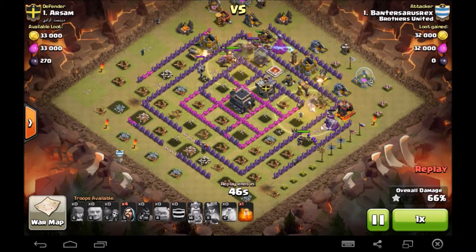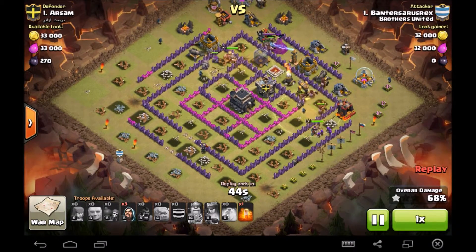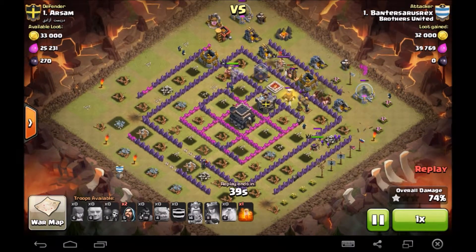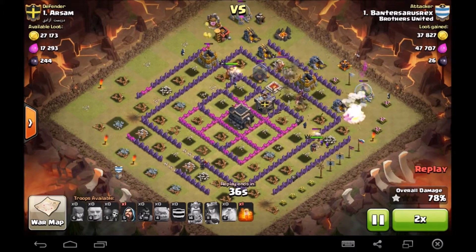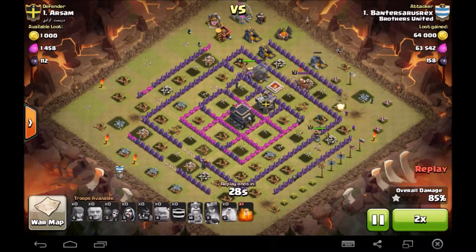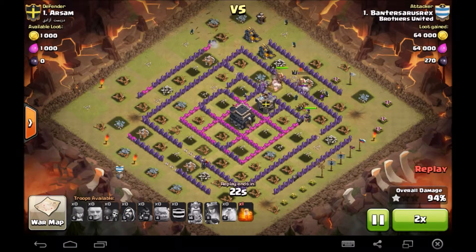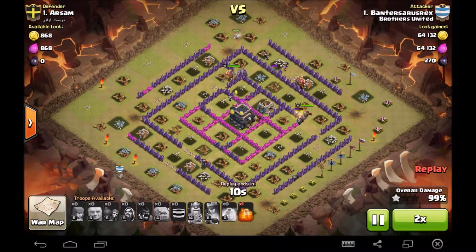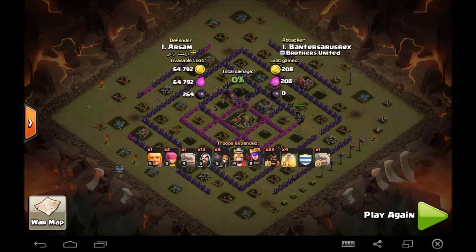Really bad base design if I'm honest with you, but it is what it is. In come the troops at the top and we're just going to fast forward it. Easy attack — clean up happens pretty easily, but you still have to do the basics: heal those hogs and get the queen if you're hogging. And you can see it wraps things up — the easy free star.